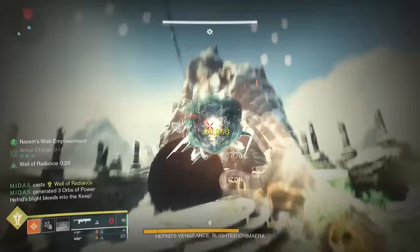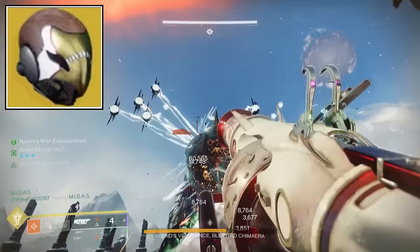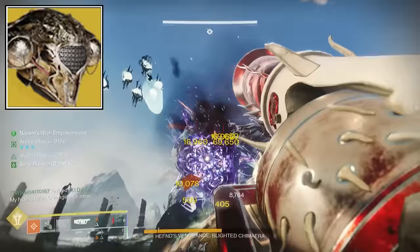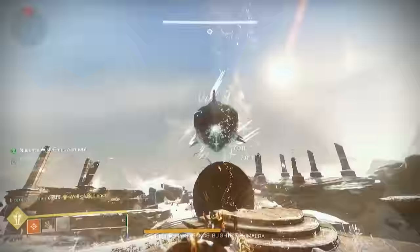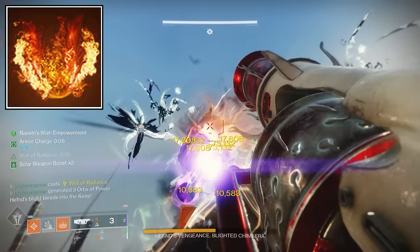Since the Cry Mutiny provides the most benefit to solar subclasses, you'll find this to be a perfect option with Titans running the Loralee or Pyrogale, and Hunters running the Celestial Nighthawk. And when it comes to Warlocks, the Sun Bracers or the Dawn Chorus will both be excellent. To amplify the damage potential of Cry Mutiny even more, you'll want to use the Ember of Ashes Fragment, which is going to double the amount of Scourge that gets created.